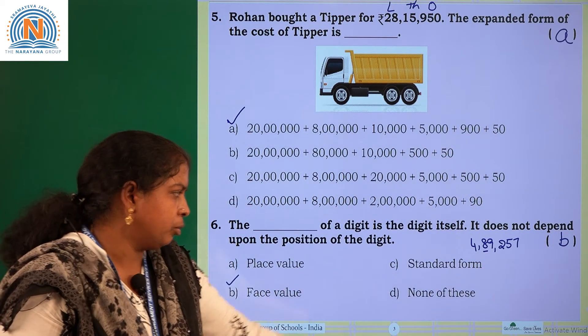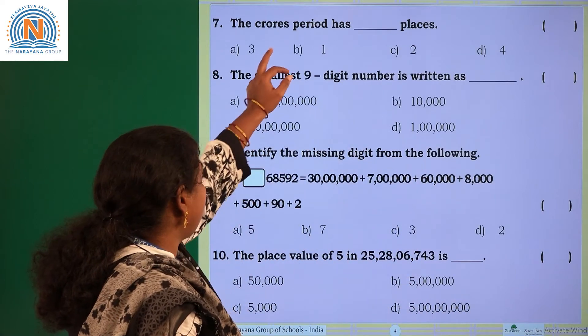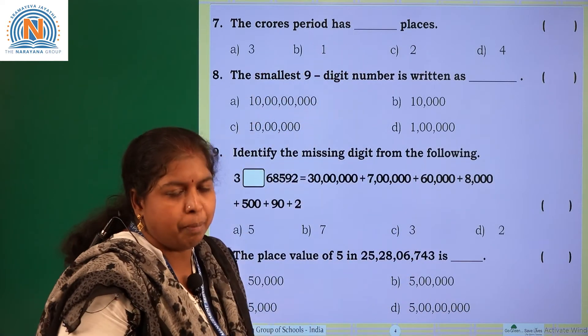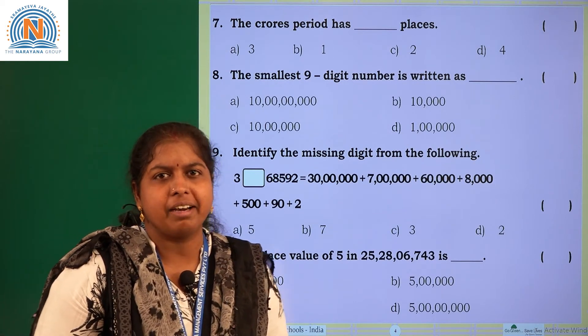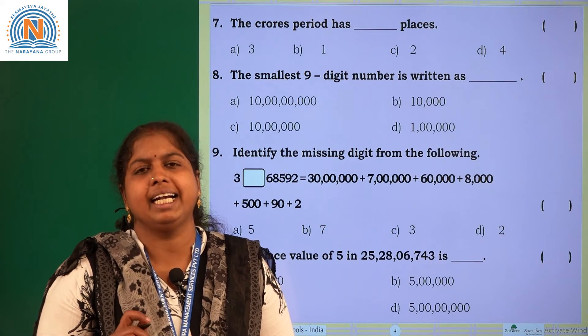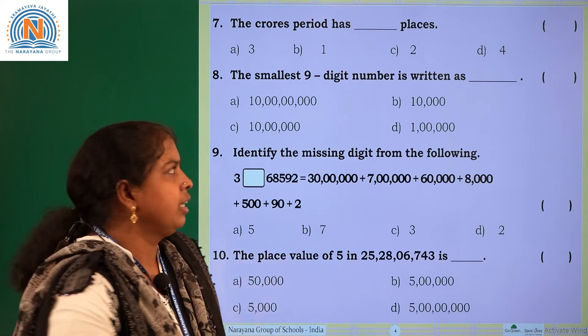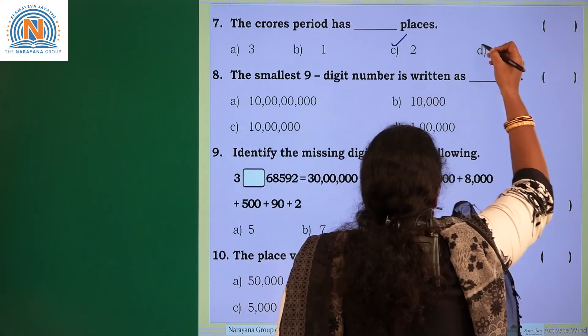Choose option B. Right. Move to the next one. The crores period has dash places. In the Indian number system, the crores period has two places. What are they? Crores place and 10 crores place. So choose option C.